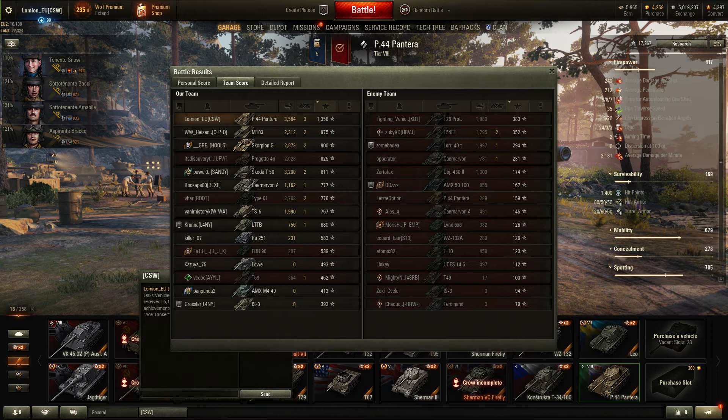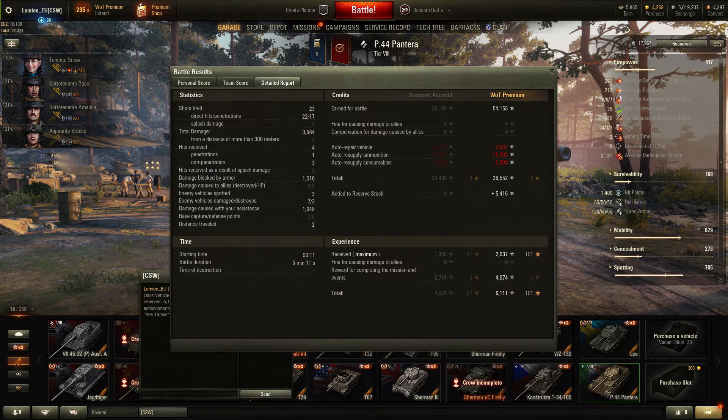Pretty much an easy win in a very short timeframe. Looking at the accuracy of the gun: from 23 shots I hit 22 and penetrated 17 — fair enough because I wasn't aiming carefully on a lot of those. We took 4 hits, only one of which actually penetrated us and the other 3 bounced. I managed to block just over 1,000 hit points in armour, spotted 3 vehicles, damaged 7, killed 3, and assisted 1,048. It only travelled just over 1 kilometre — a very quick game at 5 minutes and 11 seconds. We made 54,000 credits overall with a profit of 38,552.